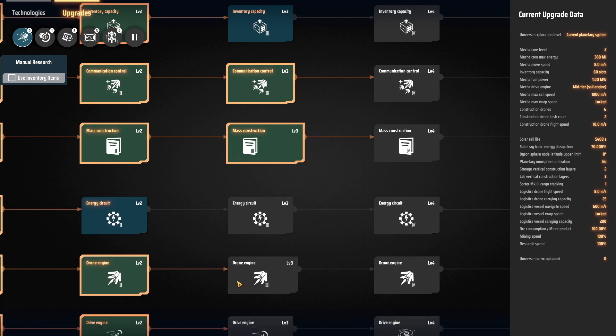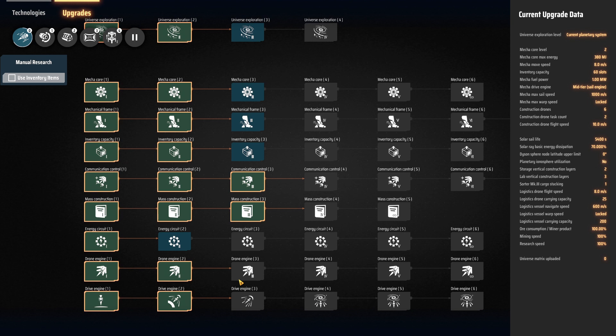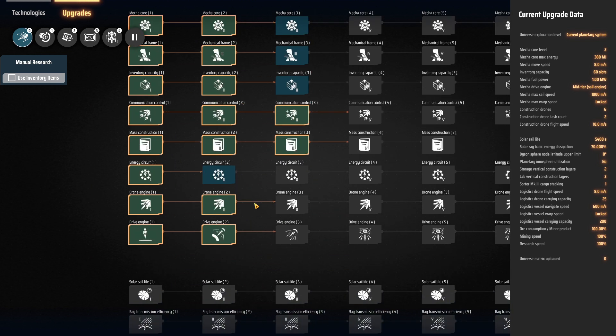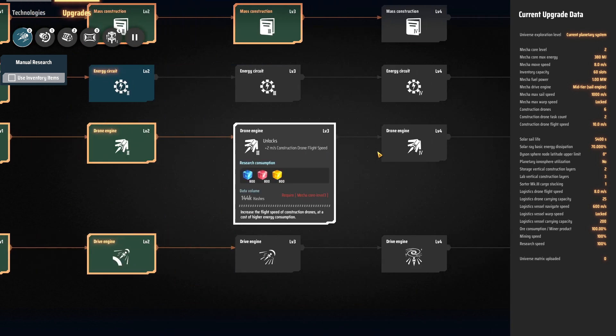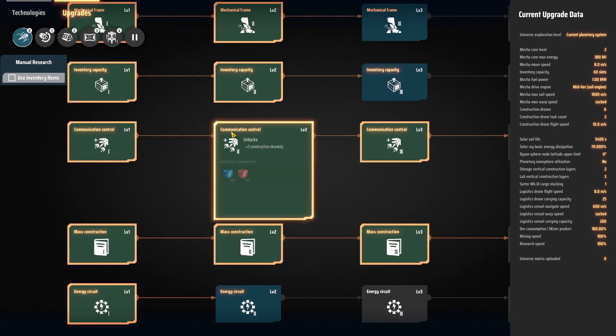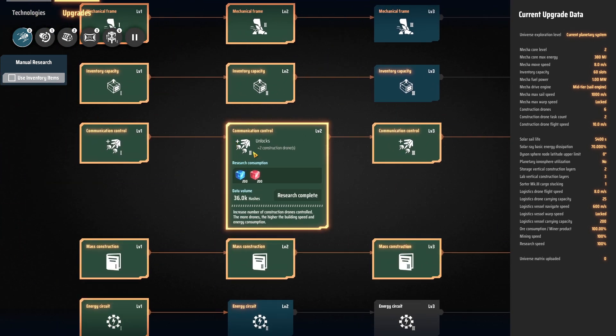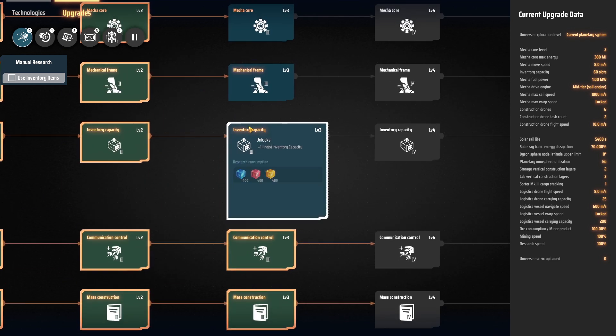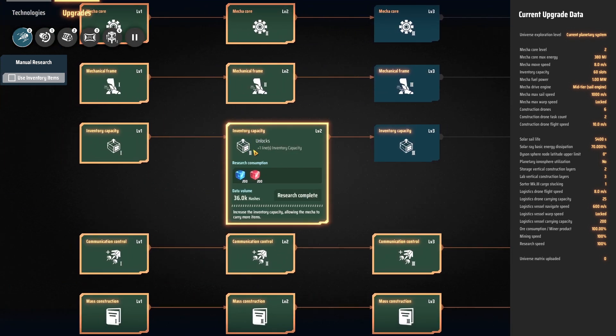Get everything else too — you're going to need all the researches anyway. You might want to prioritize upgrades to your mech because it will make your building process a lot faster. For example, you can increase the speed of your drones. You can get two levels of communication control: one gives you two more drones and the other gives all your drones one extra task, effectively doubling the speed at which your drones operate. You might also want the inventory capacity upgrade since we'll be making a few trips to other planets.